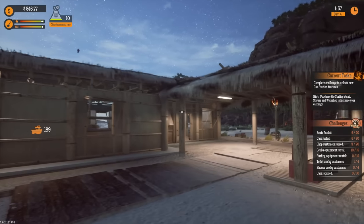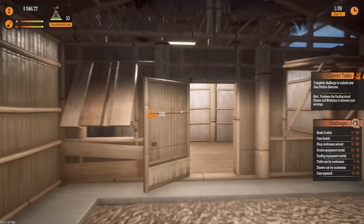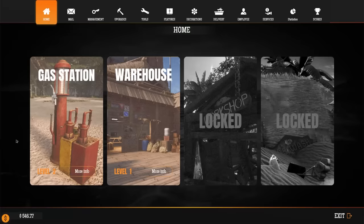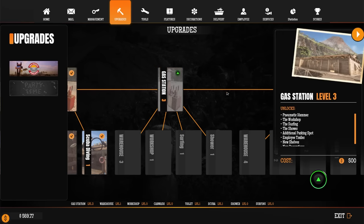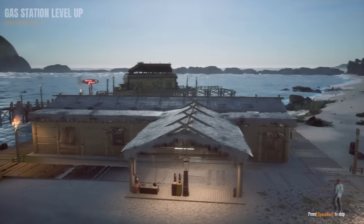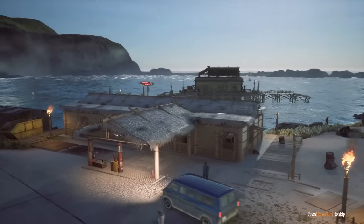We're back here in the Tidal Wave Gas Station Simulator DLC, and we're ready for an upgrade. We're heading over to upgrade and we can get a level 3 station for $500, which is going to add some really good stuff and make it a little bit bigger.